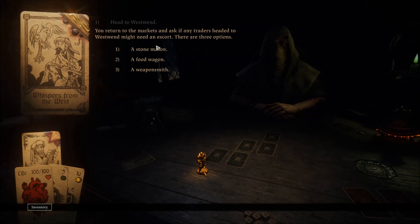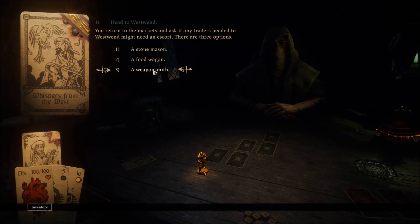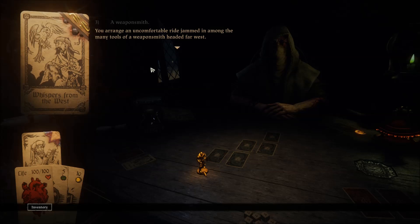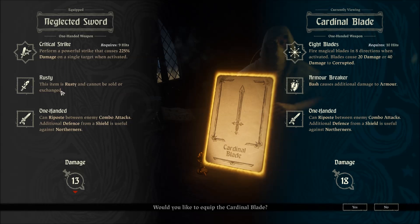You return to the markets and ask if any traders headed to Westwind might need an escort. There are three options: a stonemason, a food wagon, or a weaponsmith. You arrange an uncomfortable ride jammed in amongst the many tools of a weaponsmith headed far west. Our neglected sword gets upgraded — do you like to equip the Cardinal Blade? Sure.